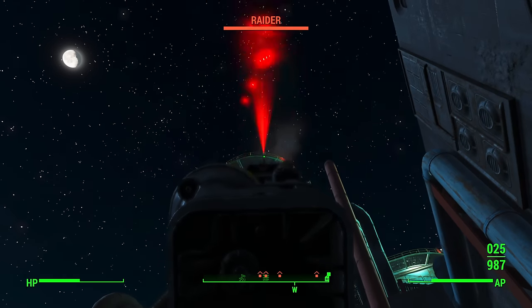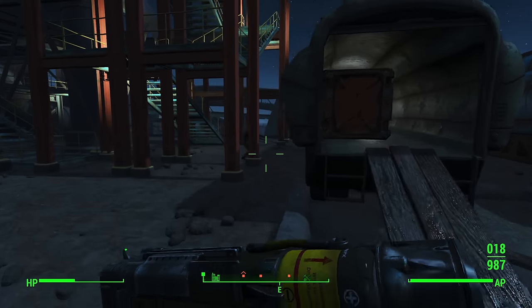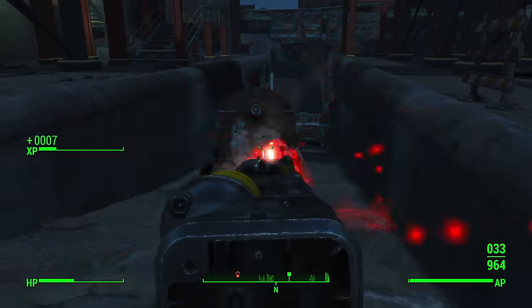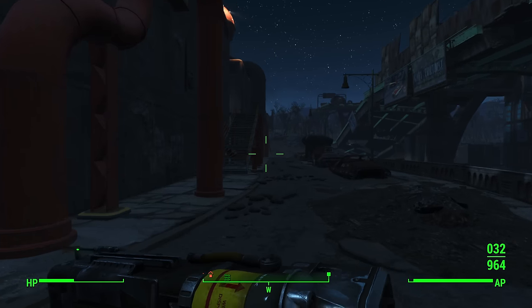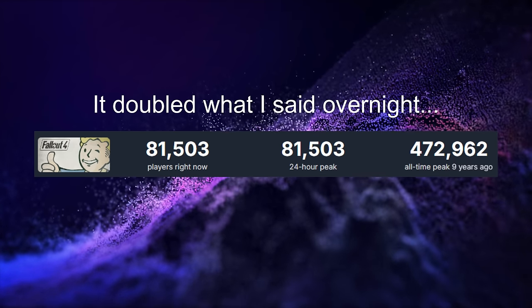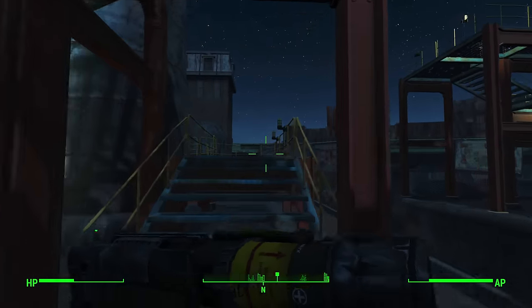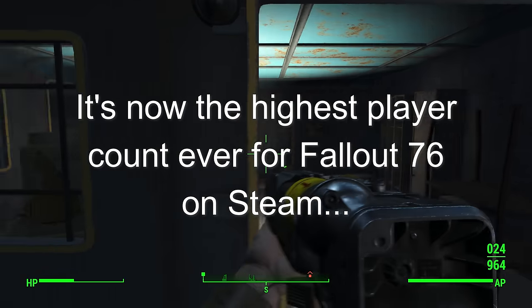Bethesda Game Studios has capitalized on this excitement with significant updates and promotional activities, leading to notable increases in player engagement across several Fallout titles. Fallout 3 has seen peak players go from around 800 to over 2,500, a 200% increase — a significant resurgence for a game released over 15 years ago. Fallout 4's peak player count has gone from around 18,000 to over 43,000, coinciding with news of the next-gen update. Fallout 76 has seen its peak player count rise from around 10,000 to over 19,000 — its highest on Steam since 2020.